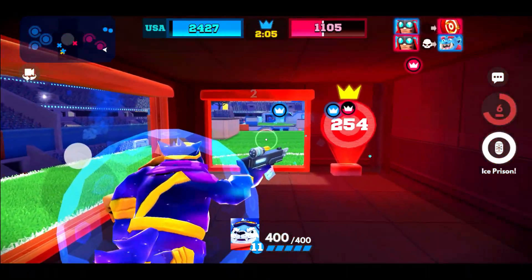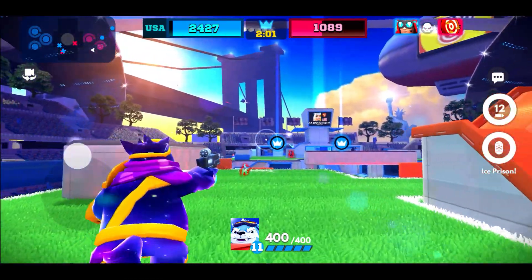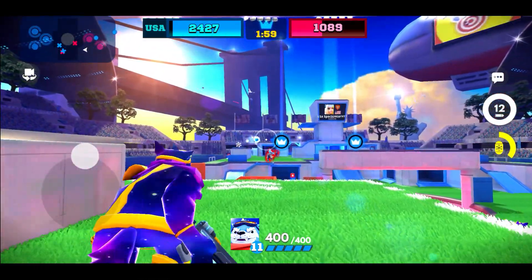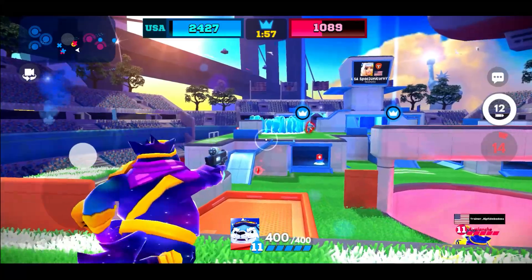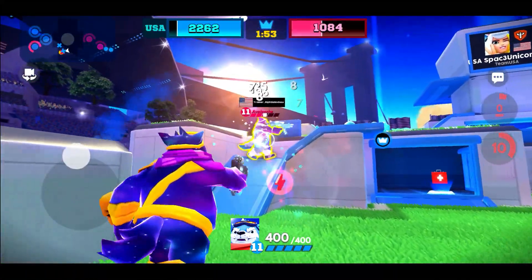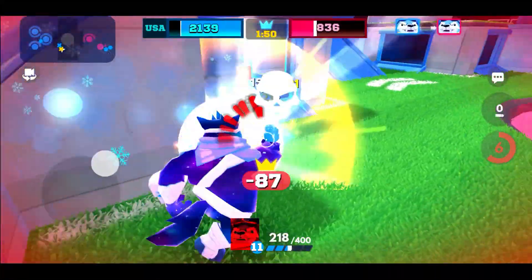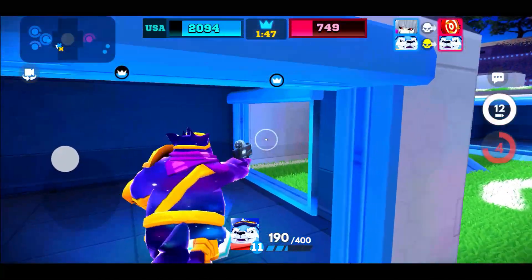Number five is going to surprise you and it is Avalanche. Why is Avalanche on this list as a counter for Jaeger? Because of his ultimate ability — it has limitless range and a good Avalanche is going to be able to trap a Jaeger. When you're trapped you cannot use your ultimate ability, therefore canceling his ability to heal and keep himself alive, and then you shoot him when he's in the trap. Very simple, does take skill though. Number four.